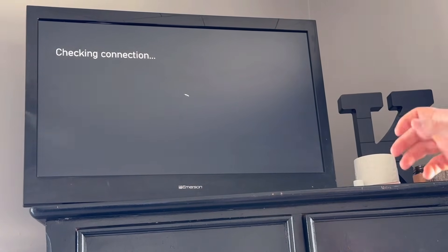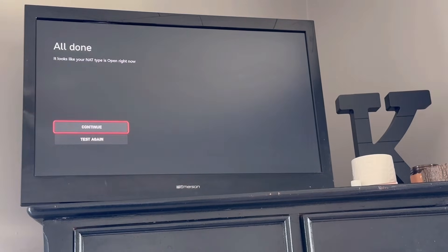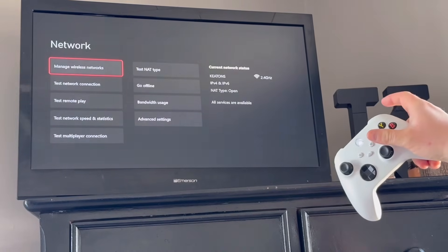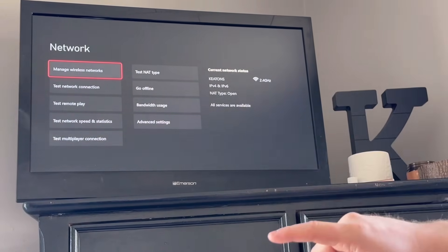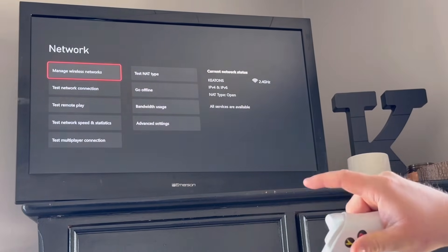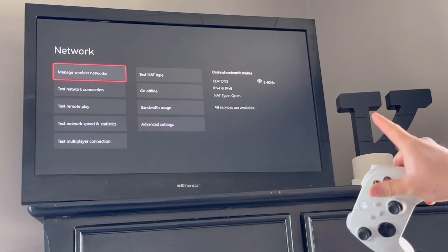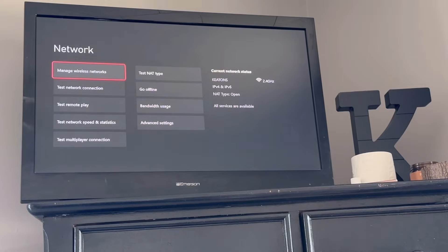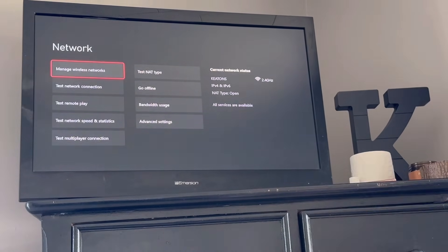Mine is now on open. If that didn't work, you can unplug your system and your router for a couple of minutes — one or two minutes at most — then replug it in and your NAT type should be open. I hope that was helpful. If it was, I hope I earned your like and subscription.